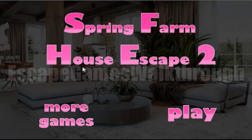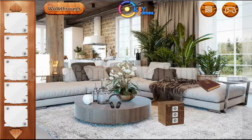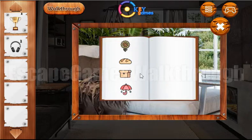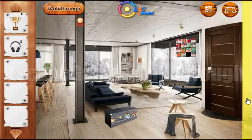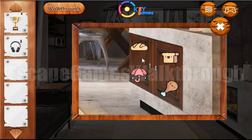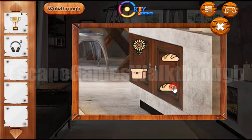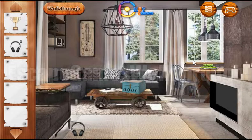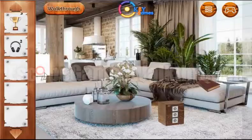We are playing Spring Farmhouse Escape 2 by AK Games. Let's start — we are in the house. We take the cup and headphones, look into the book and get the hint of different icons. We can use the seconds here. Here we have got one more cup, and here's also a cup and headphones. Now let's go back.